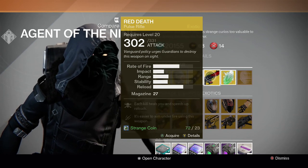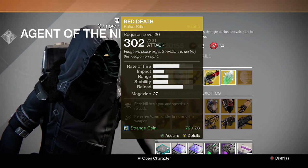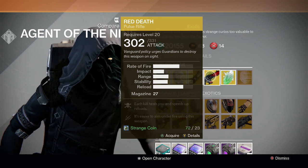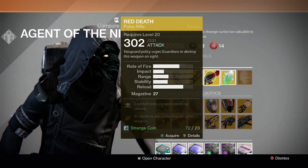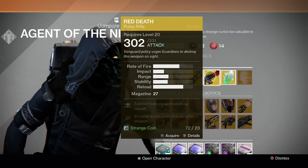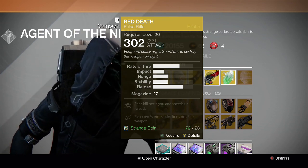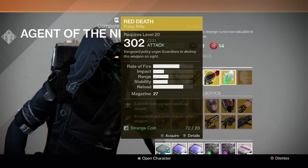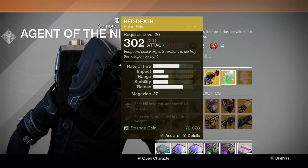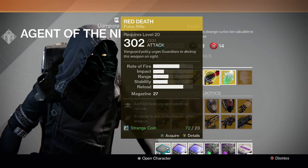For the exotic weapon we have the Red Death pulse rifle. Each kill heals you and speeds up reloads, and it's easier to aim under fire. Really good weapon for the Crota Zen fight as well if you're not using a Gjallarhorn — you can use this if you're the sword bearer. Also ever since they patched the pulse rifles, this thing is a beast in the crucible now. Go ahead and try it out.